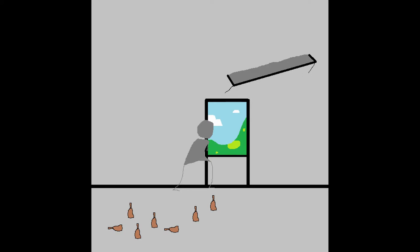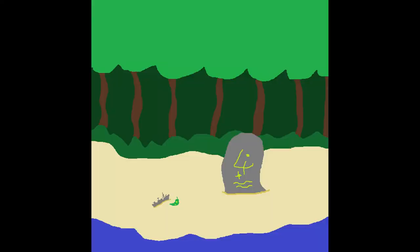You're trapped in a tiny battleship. You see a weird leaf. How did this all get here?